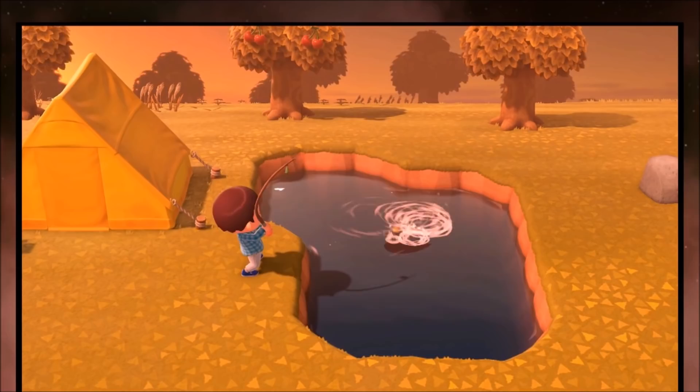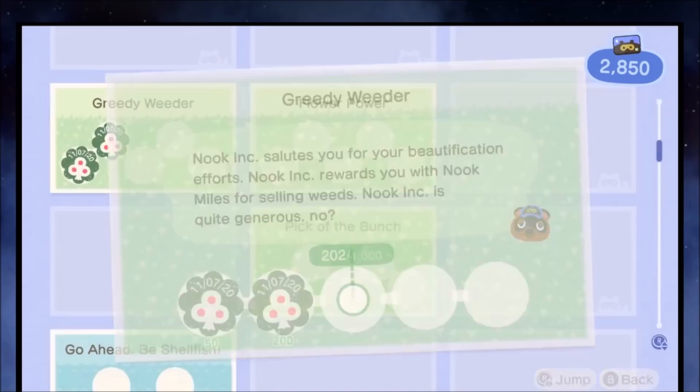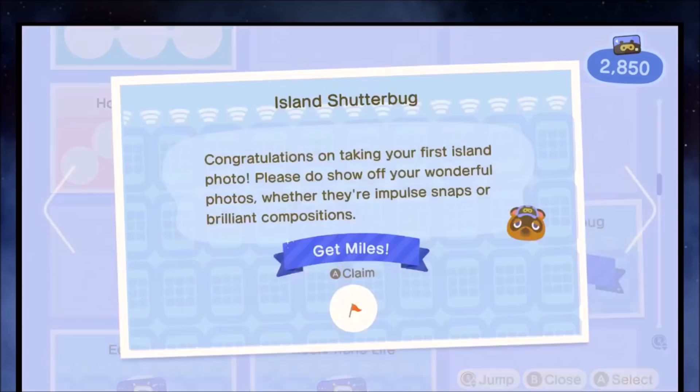When you're catching fish, try to get a catch combo of 10 — as long as you catch fish without scaring them off, that's going to progress towards that achievement, which is a few hundred Nook Miles right there. Just do as much as possible as long as it's going to end up giving you Nook Miles, and pretty much everything ends up giving you Nook Miles.